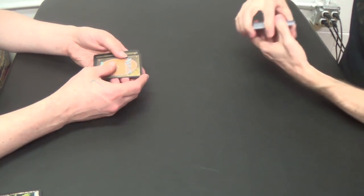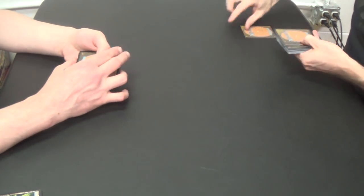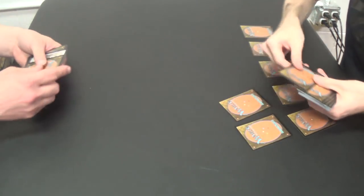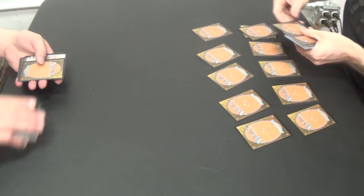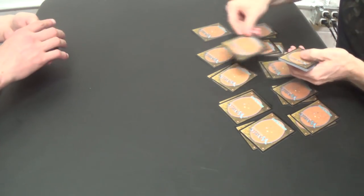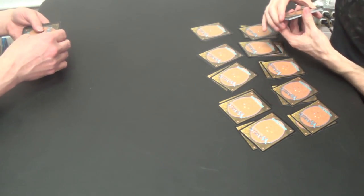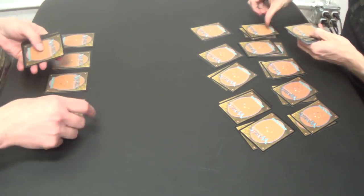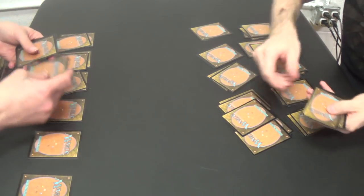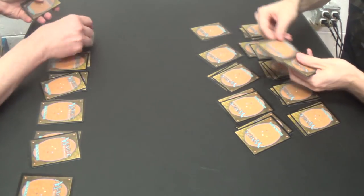And then we'll just take the ones that are lands and just pile shuffle them in. And that's this part. Take the lands and just pile... you know the drill. I got a flippable one. Does that matter? Just pile shuffle and then we'll regular shuffle after that. And I'll try to do it without looking so that you might actually get it in your opening hand.